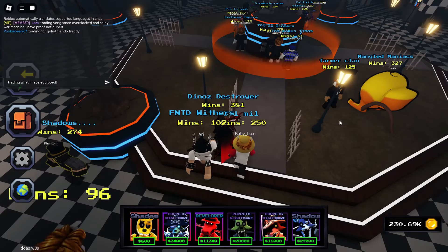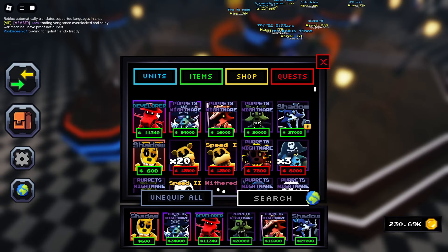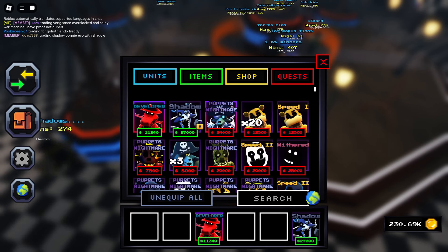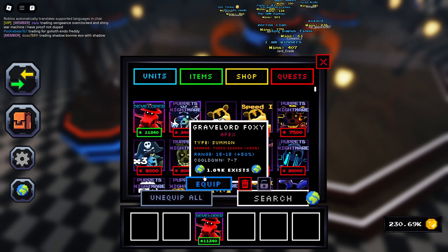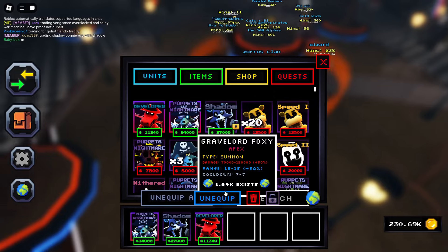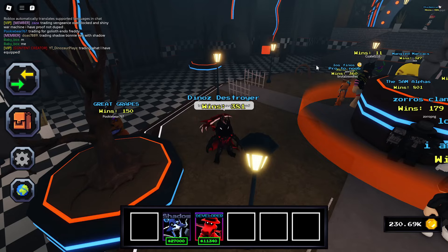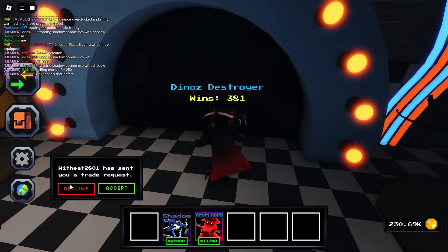We're going to do the 'trading what I have equipped' with the content creator tag. I want to get a reaction with the developer ultimate consequence. I'm going to make it easy for people to notice - I'll equip that and that, keep my two rarest ones. I'll keep my Grave Lord Foxy and have my nut crusher in my inventory. Actually you know what, Grave Lord Foxy can go away. Trading what I have equipped - let's see if people react to the developer ultimate consequence. Come on people, use your brain. I'm getting literally no reactions.